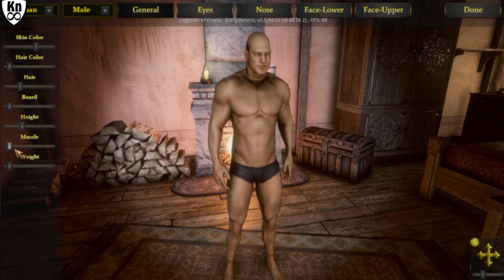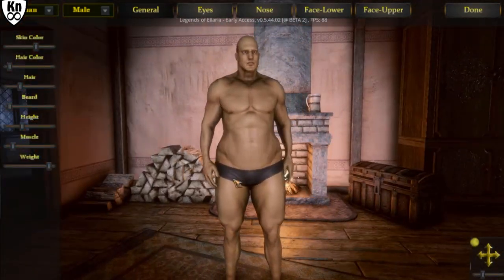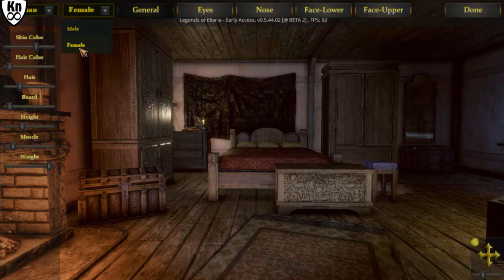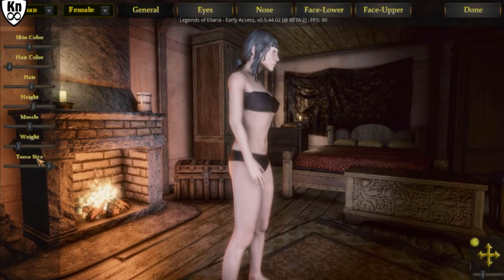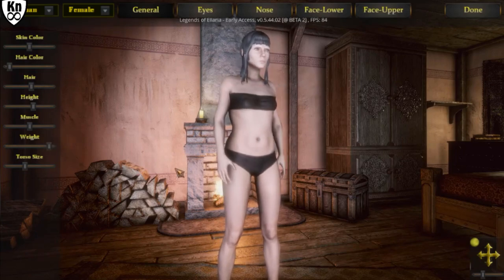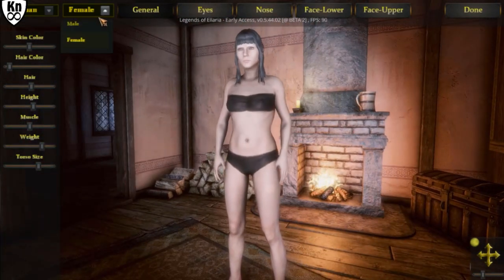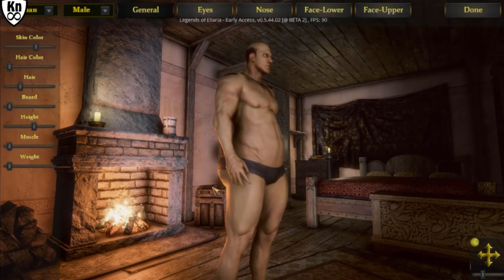Let's do bald, just to keep it simple. Super muscular? Nah — wait, he's a lord, right? We gotta make him fat. Childbearing hips on a male — great. So on the male it looks like we can make the butt bigger and the hips bigger, but last time I played the game we couldn't do that with the female. We could only do the torso. To get childbearing hips I guess you gotta add weight. Yeah, we're just gonna make him heavy — no muscle.